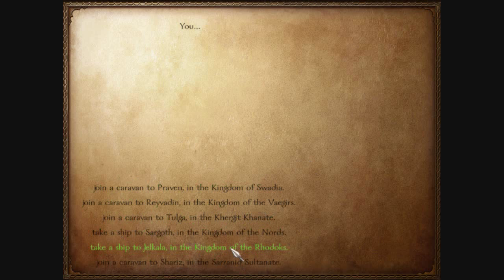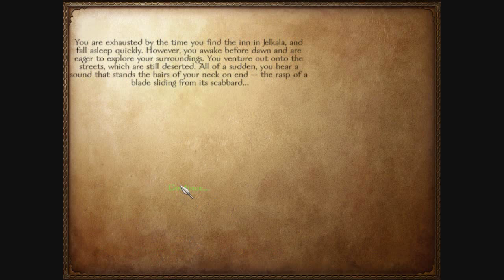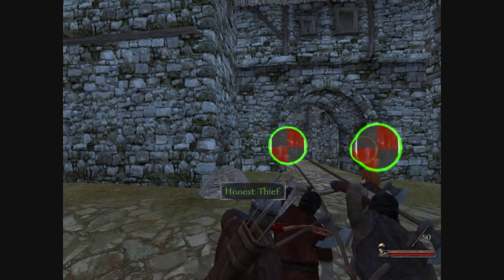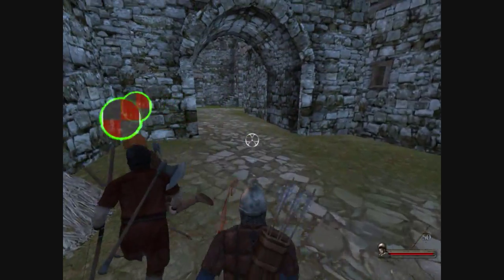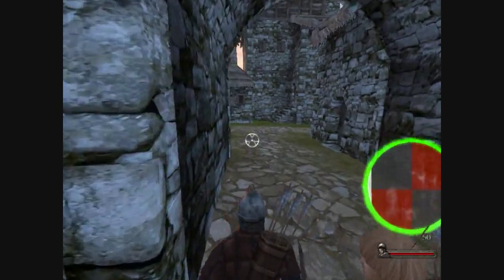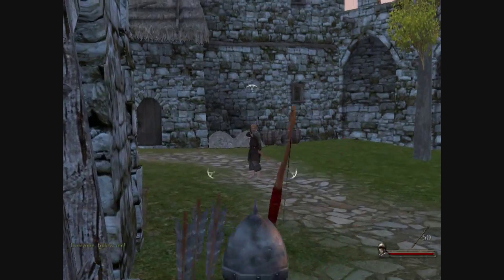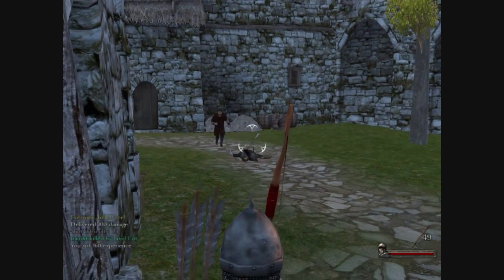I'm going to be the Rexx, because I like their units — you'll see them shortly. The initial quest is the same as vanilla, but I have troops already. I'll tell them to follow me so they don't get out ahead — I kind of want to kill this guy myself. The AI shot faster than me.